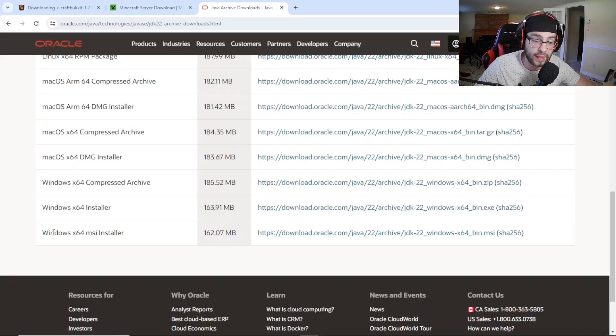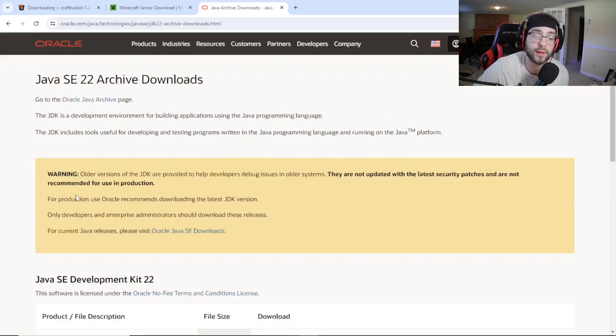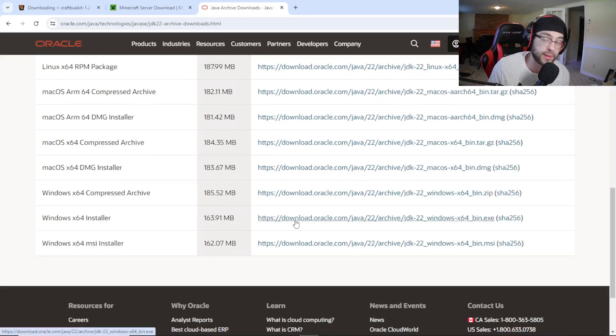Let me show you guys how to fix this — it's so easy. You're going to go to the link in the description that I'm going to provide. If you've watched my how-to-create-a-Minecraft-server video for this version, you're going to see Java 22. This is what you need — the latest Java edition — to be able to run your Minecraft server for 1.21. Make sure you download Java 22; I'll leave the link in the description.